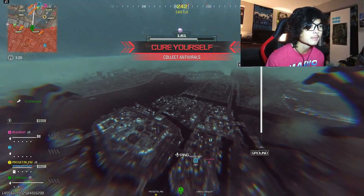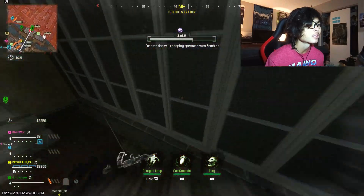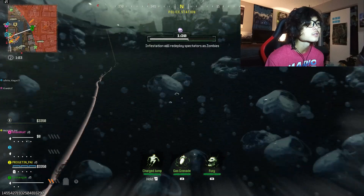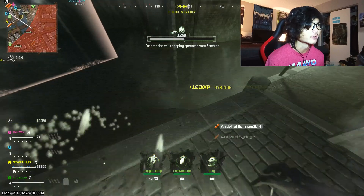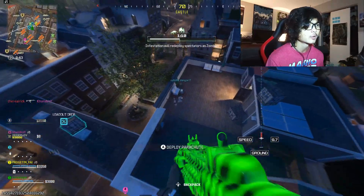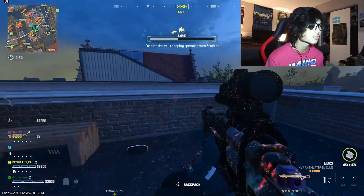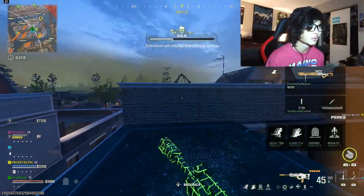I see another operator down here — never mind, it was a zombie and now I'm dead. I get to play as the zombie now. There's an antiviral over here on the floor. I grab two of them and now I just need two more. There's two more over here on the map — got them. Just like that I'm back alive. There's a loadout drop over here but I think I still have my BP50 on me, so I don't necessarily need it.